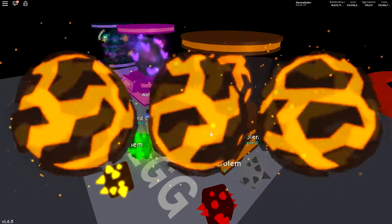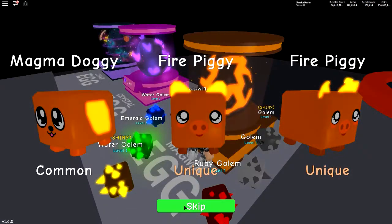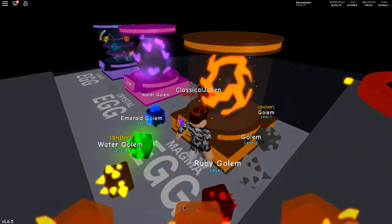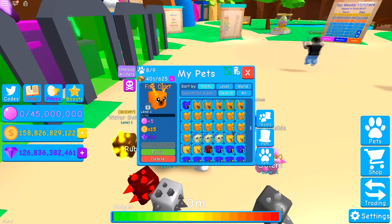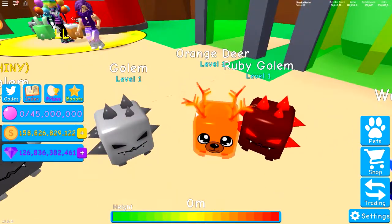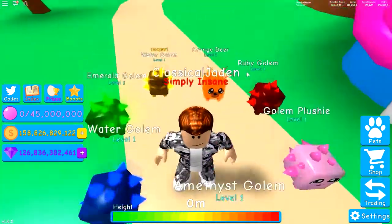Let's try to get this legendary — I know it's not a golem, but it's the closest option. We already got the demon, don't need that. Actually, we already have an orange deer! Orange deer, come here. Dang it, I thought that was going to fit perfectly — it messed up the whole lineup!